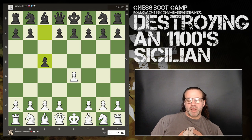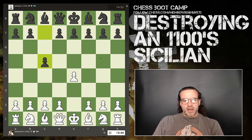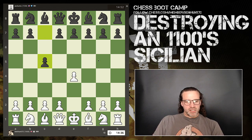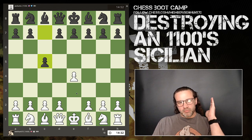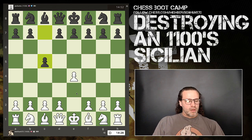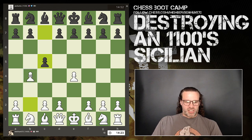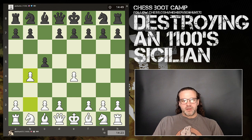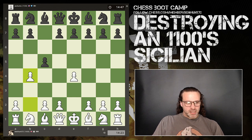All right you guys, let's play chess. I have a 15 minute game on the board. My opponent's rated 1109 and we have a Sicilian — E4 and C5. But more importantly, I've done my preparation. Before you start, you've got to get everything right. Got my glasses of cleverness, got me a cup of coffee, I've got my Ghostbusters t-shirt. So let's go. The Wing Gambit — my preferred current weapon of choice against the Sicilian.